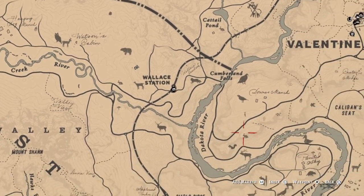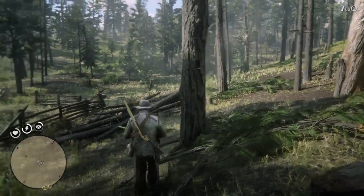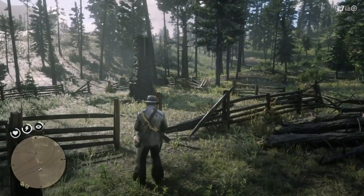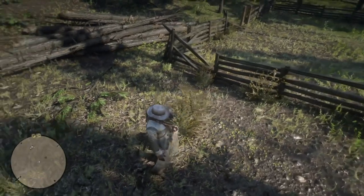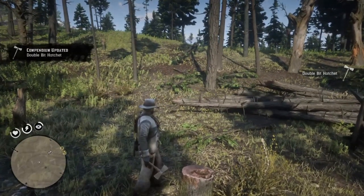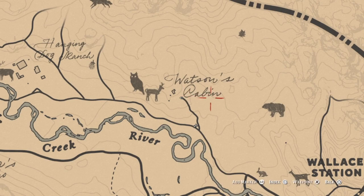For the next item we're going just northwest of Wallace Station. In the field you'll find a fenced-off area with a chimney in the center, but we're going around the side to a little wooden stump. In it you will find the double bit hatchet. One quick reminder: hatchets can be used as a melee weapon but can also be thrown. If you do throw any of these hatchets, always go and pick them up — if you don't, you'll lose them for good.